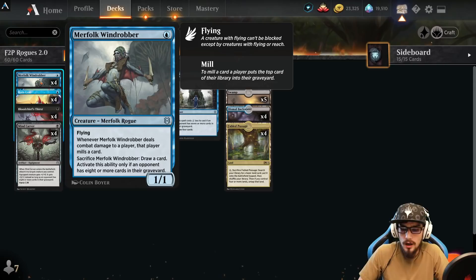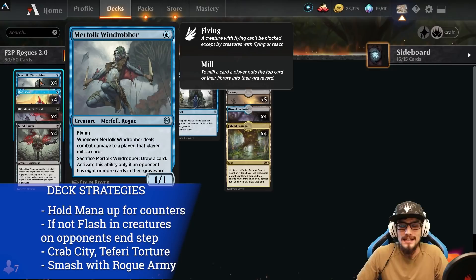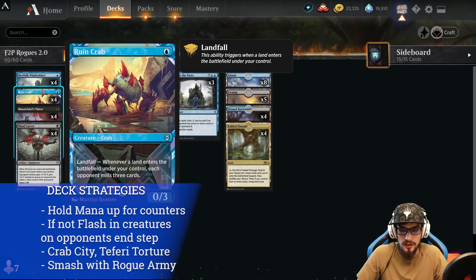Four copies of Merfolk Windrobber — a 1/1 with flying. It's a Rogue: whenever it deals combat damage to a player, that player mills a card. You can sacrifice the Robber to draw a card, activating only if your opponent controls eight or more cards in their graveyard. We can do this at instant speed, which lets us dodge removal like Stomp from Bonecrusher Giant.